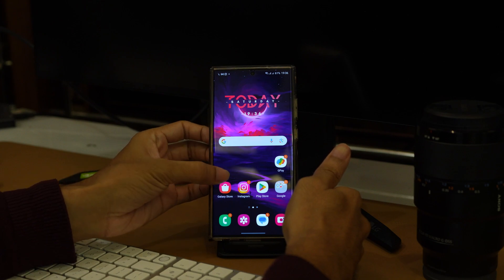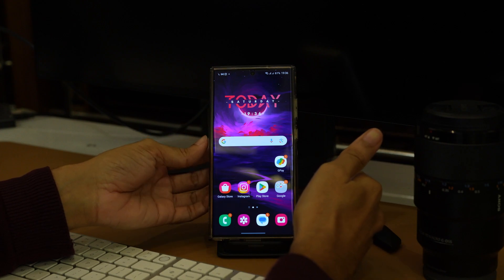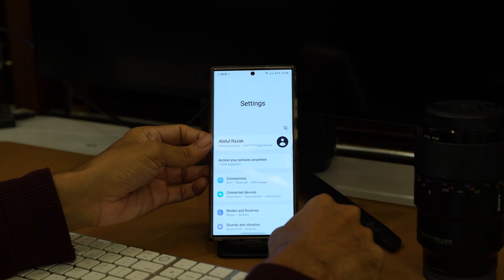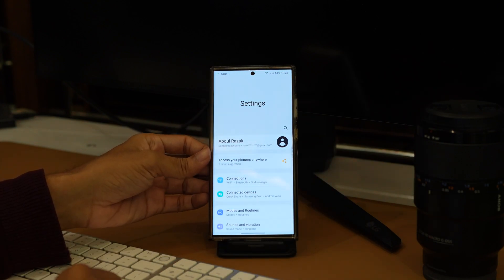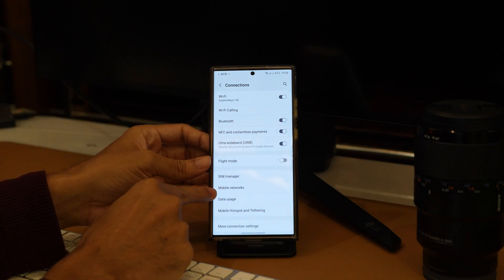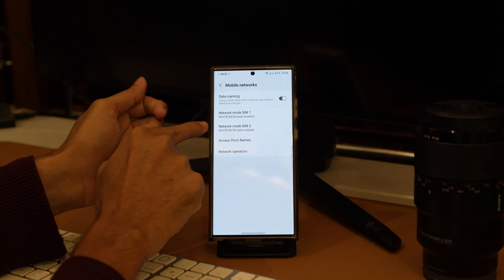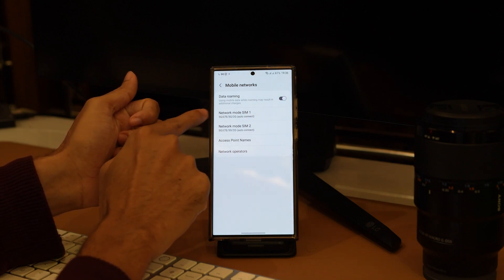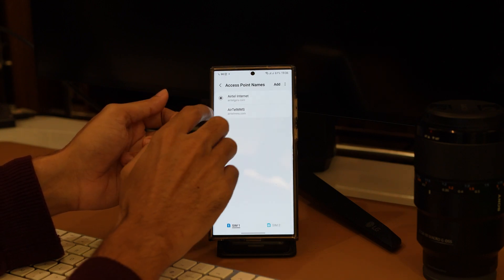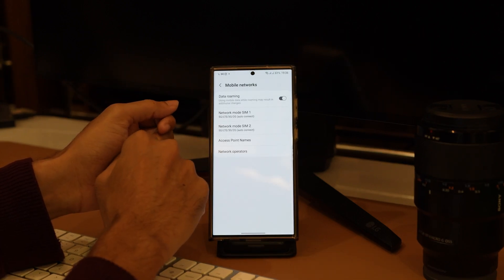In case you are in a 5G network coverage area but not seeing the 5G network, ensure that you have selected the 5G network mode on your device. To select the 5G network, navigate to your device's settings, open the connections menu, and tap on mobile network. From there, you can check if the 5G network is already set. In my situation, I have already switched to 5G. Let me confirm if I can detect the 5G network. If it's still not appearing for you, then you should attempt the next solution.